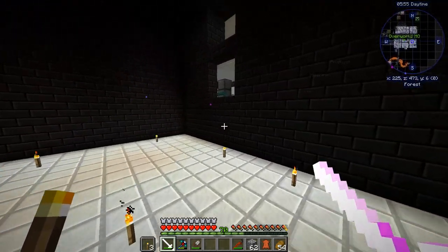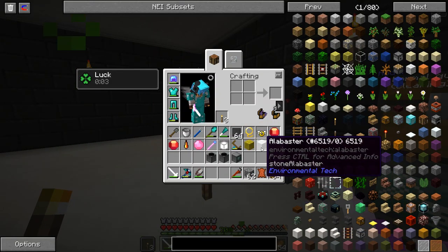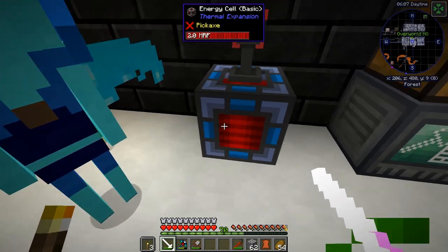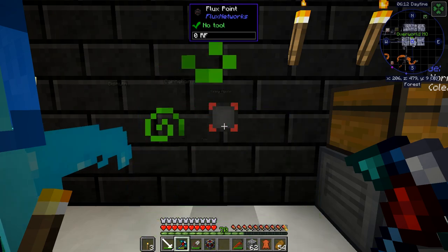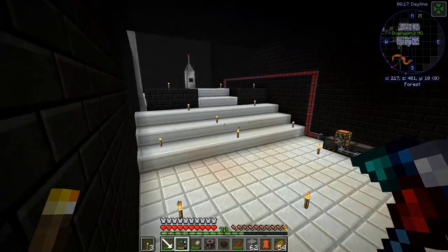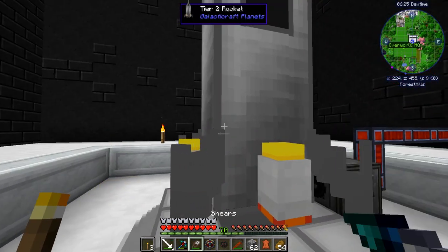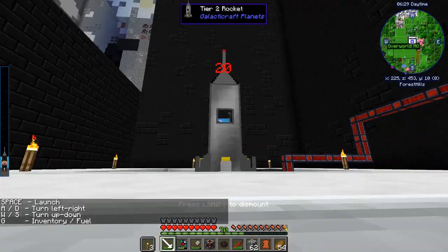I have the same things with me as I brought on the moon. I have everything I need to teleport back and forth. I've got rose quartz, jasper, and a couple of rubies, and also I'm gonna bring this energy cell. Unfortunately, I don't have enough materials to build another flux point.